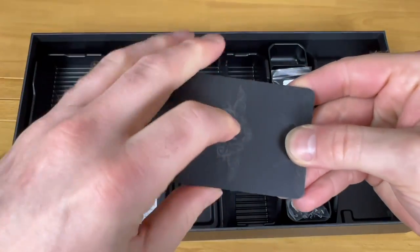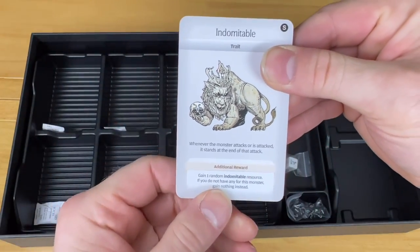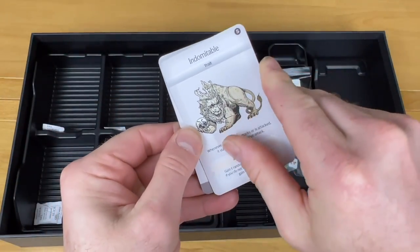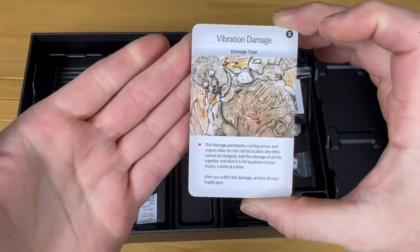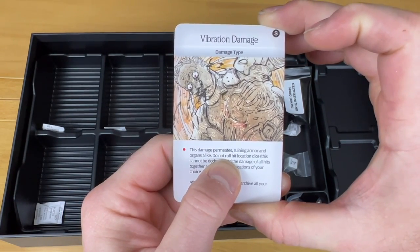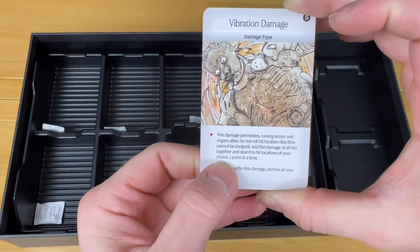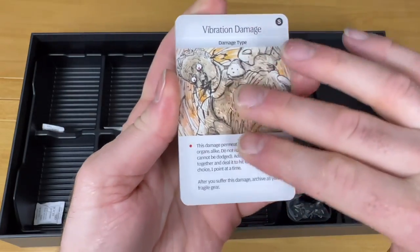Next we have some generic cards that go with the game. One is the Indomitable card — a little different from the original Kingdom Death box. You can gain one random Indomitable resource, which is one of the things that spurs on the seed patterns. Another one is Vibration Damage — a different type of damage than we've seen in the past. This damage permeates, ruining armor and organs alike. Do not roll on the hit location dice — this cannot be dodged. Add the damage of all hits together and deal it to hit locations of your choice one point at a time, then archive all your fragile gear.